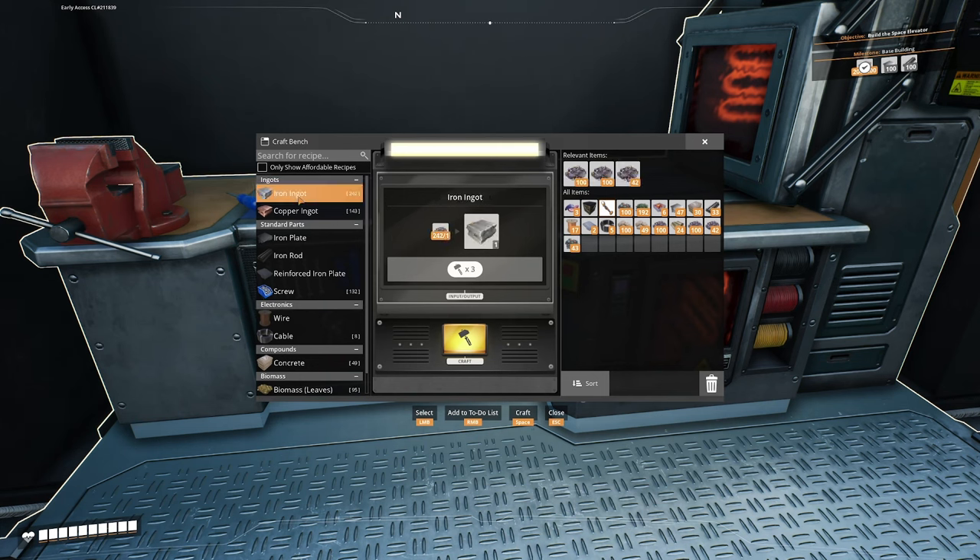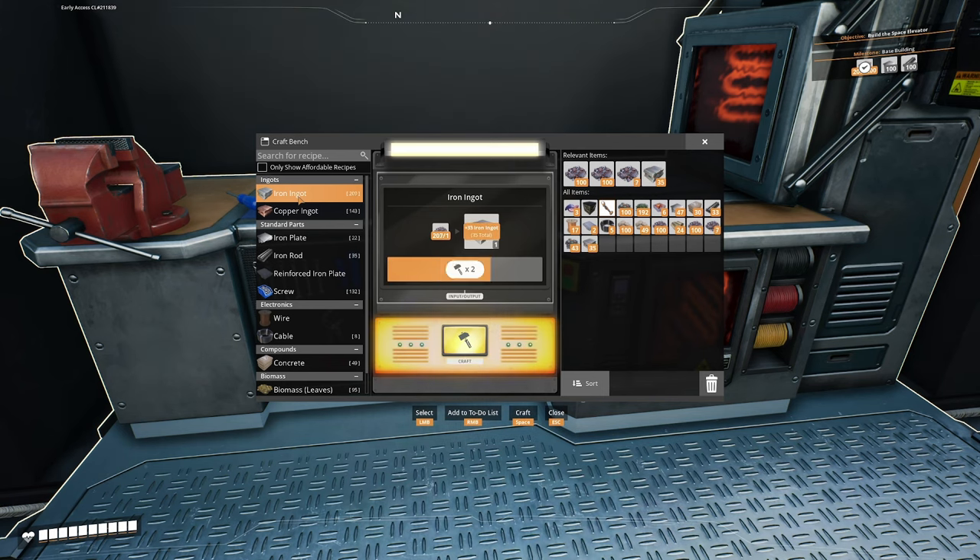To do that first, we need to make iron ingots - hold down space bar. Good opportunity to stand up from your chair, something that you might not do.